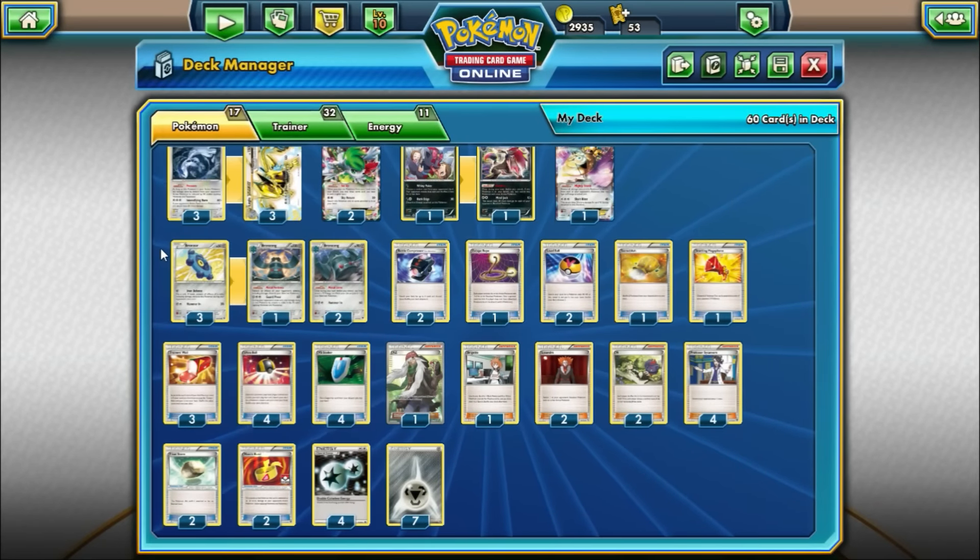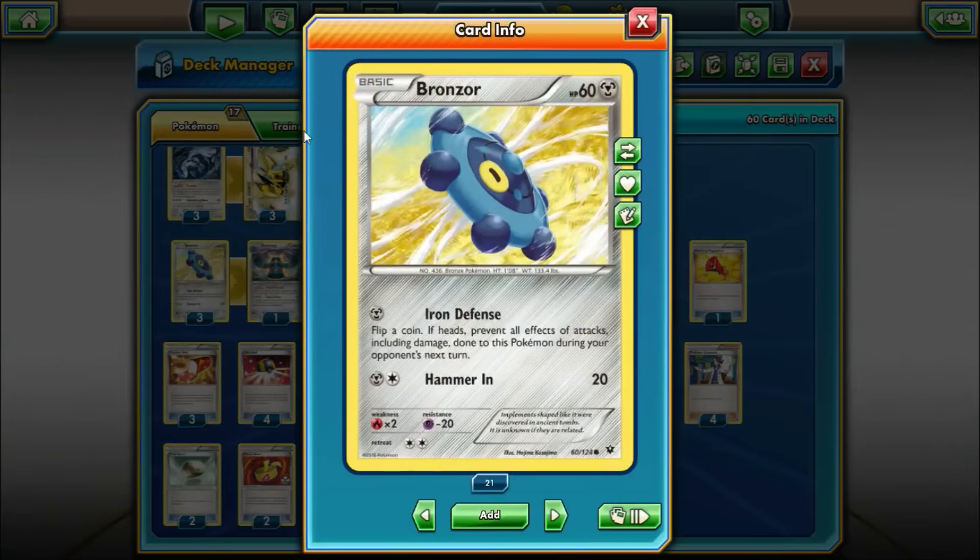Since this is a Bronzong deck, we need to play Bronzongs. We have the new Bronzor from Fates Collide — it has 60 hit points and the attack Iron Defense can buy you a turn during a slow setup. Even though the retreat is two on this Bronzor as opposed to the one from Phantom Forces, we play 4 DCE and have switching cards, so it'll be easy to get it out of the active spot.